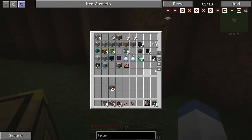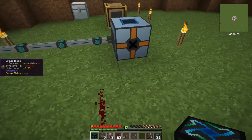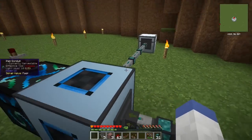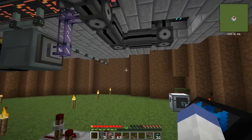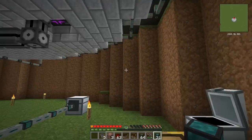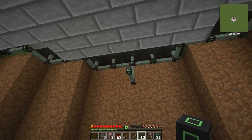And an energy condenser — we'll put that right there and just make dark matter. We'll need to give that power. This is a temporary setup just to get EMC. Eventually I'd like to make a farm or something. There we go — that's going to give power no problem. So it's automatically extracting from here, putting into there. Once this is turned on it's going to say, hey, you need to click in here and see what's going on.